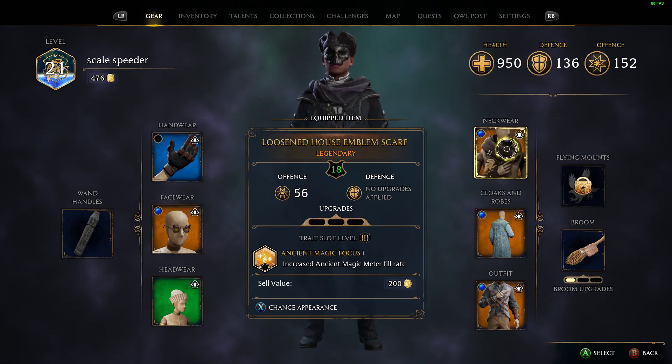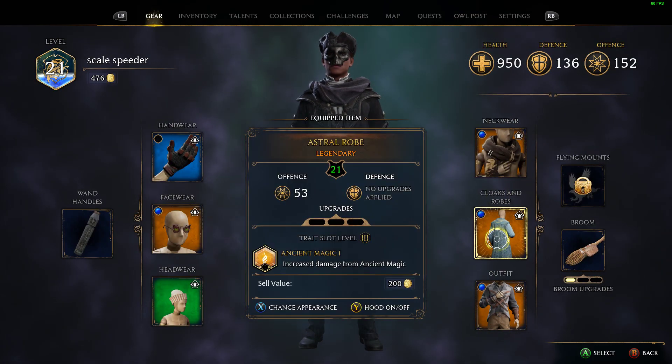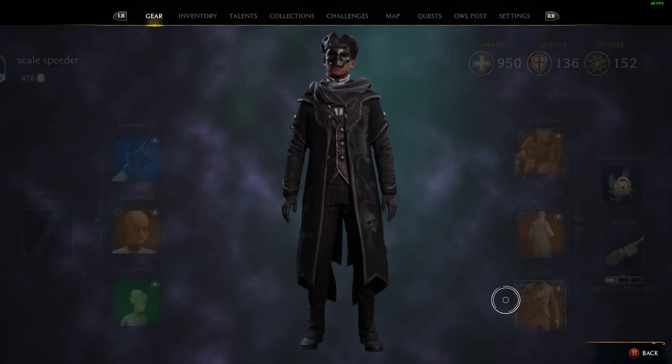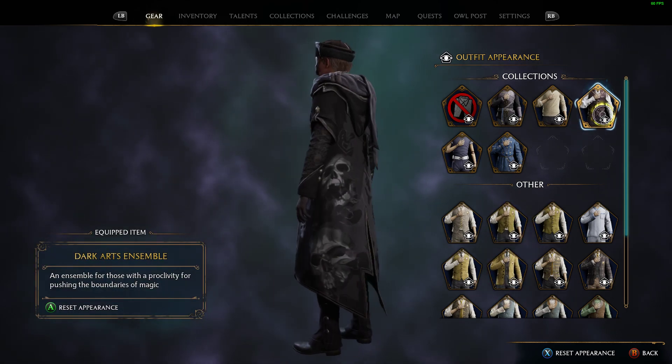There you can see there's the mask. And if I go to the neckwear and press X to change appearance, there's the Dark Arts scarf. Press X to change appearance and here we have the Dark Arts robe. And down here we have the Dark Arts Ensemble, which goes underneath it.